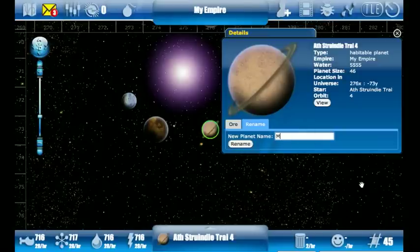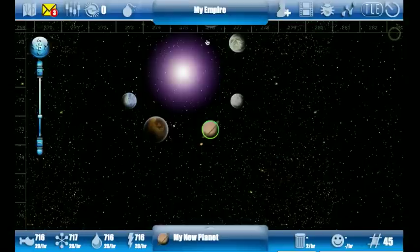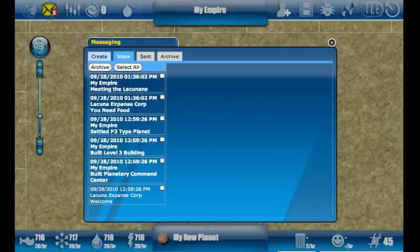Now we can rename our planet and we've done it. Every time we do an action like this, the tutorial will automatically advance. So if I go back to my inbox I now have a new message from the Lacuna Expanse Corp saying 'You need food.'